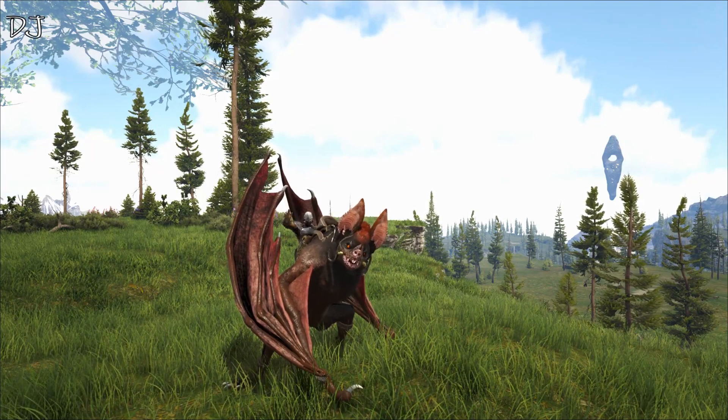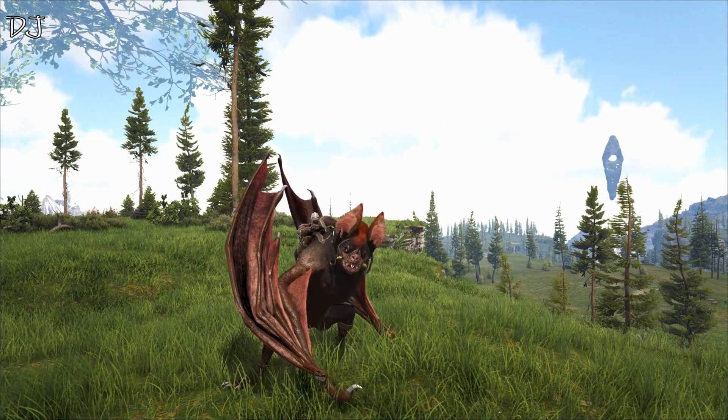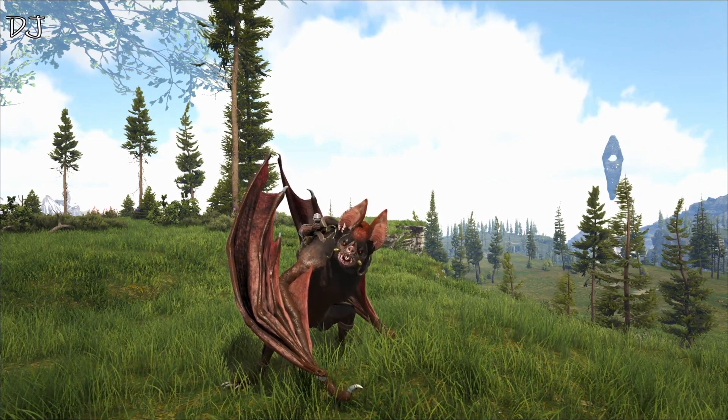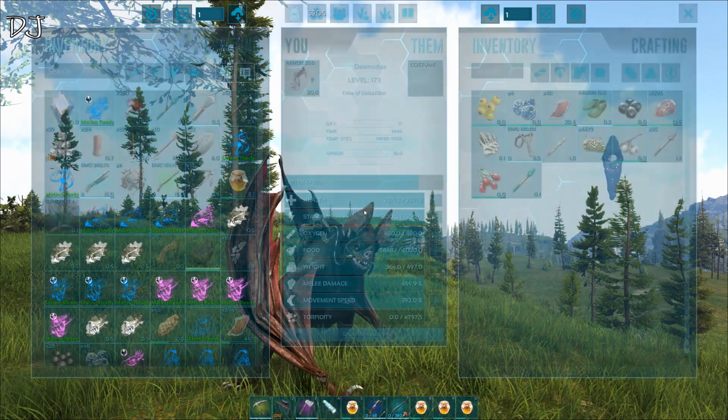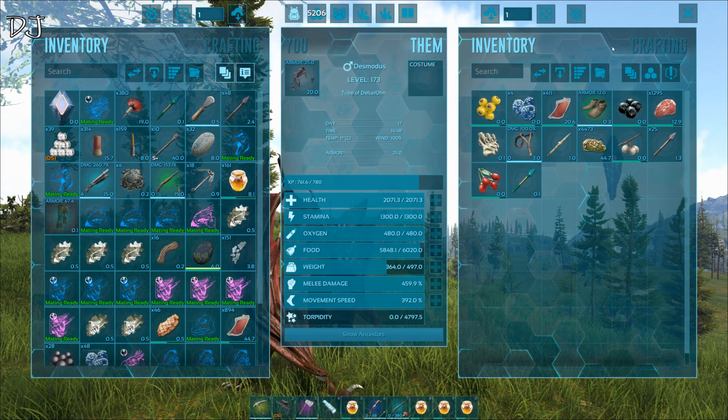Hello guys, today I'm going to tell you something about the Sanguine Elixir. This is the elixir you can make in the inventory of the Desmodus. You can only make it when you have equipped the saddle.